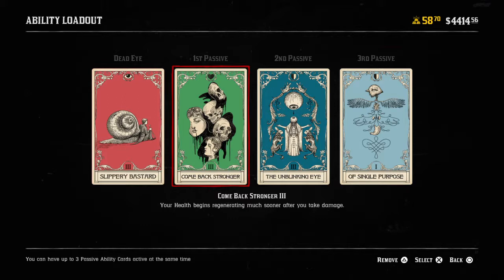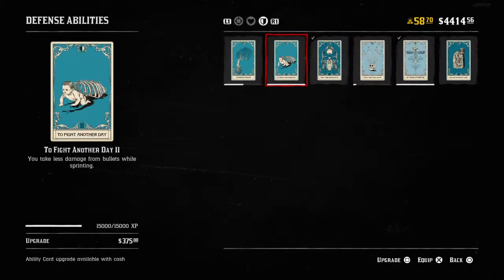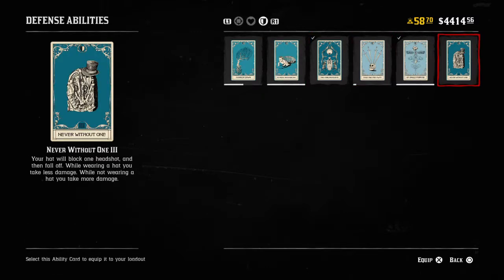It's so easy to get your head blown off — that's what everybody does. If you were to use this card in standard PvP, it's still not going to heal fast enough. I'd probably recommend Strange Medicine instead for PvP if you're going to use one of the green cards. But if you're using Unblinking Eye, Slippery Bastard, and Of Single Purpose, Comeback Stronger is perfect for that build.